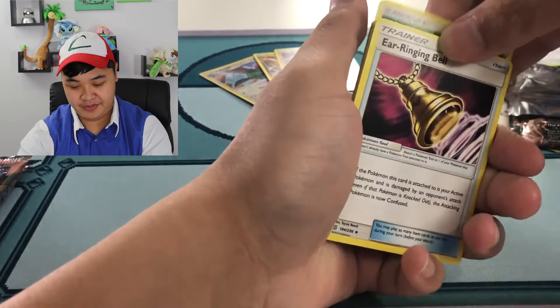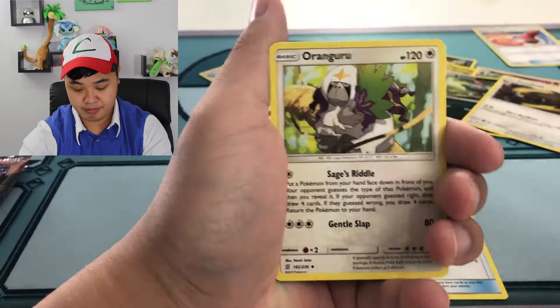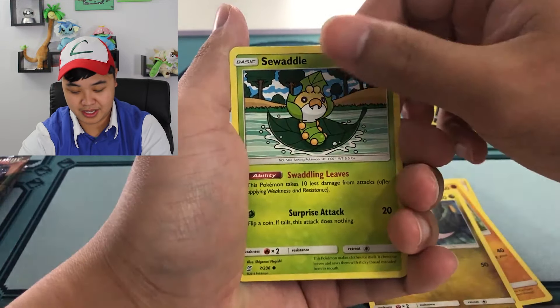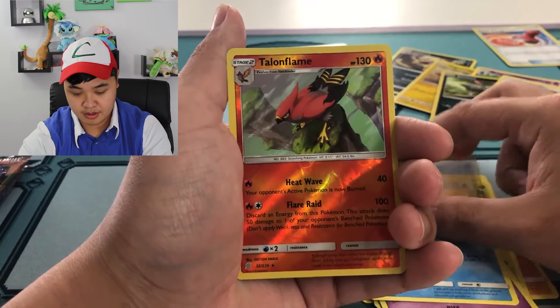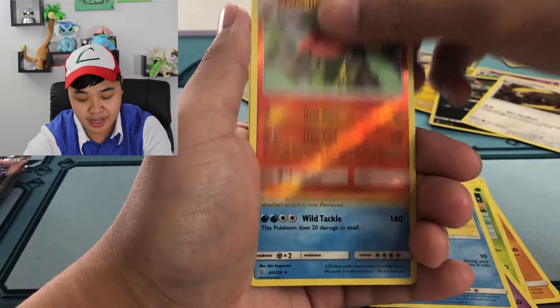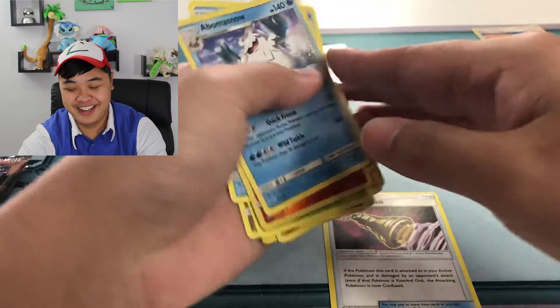Three to the front. Toss the energy. Jingle Bell, Blaine's Quiz Show, Oranguru, Meditite, Noibat, Swadloon, Scraggy, Wimpod. Rare Reverse — oh, at least it's a rare. Talonflame. And the rare is an Abomasnow, not hollow. Oh my god, what's going on here?